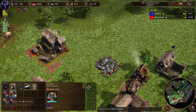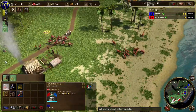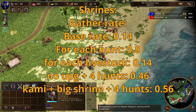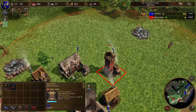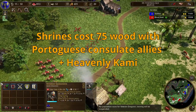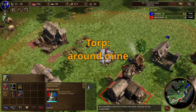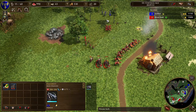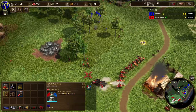Shrines have a base gather rate of 0.14 food per second with no animals or upgrades. Each animal adds 0.08 food per second, and each livestock adds 0.14 food per second. You can have a maximum of four animals or livestock around a shrine. Upgrades only affect the base rate — Heavenly Kami gives 0.07 food per second. I calculated break-even for a shrine without upgrades and animals, a shrine with animals, a fully upgraded shrine, and a variant with the Portuguese allies discount where shrines cost only 75 wood. For the torp I assume it's built around a mine with no animals or trees, and I also look at the case where Ironworks and Blueberry Brushes cards have been sent.